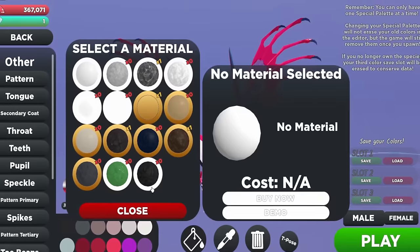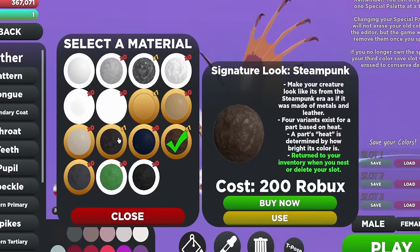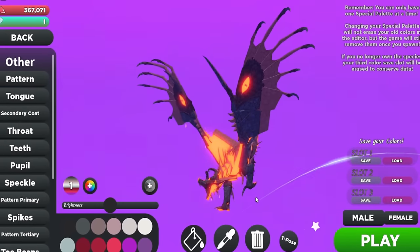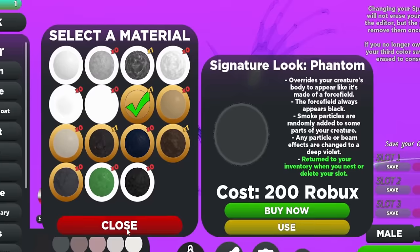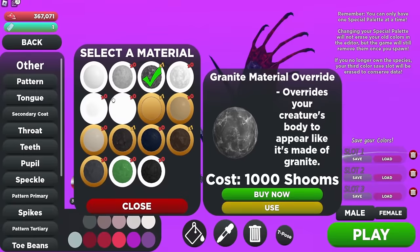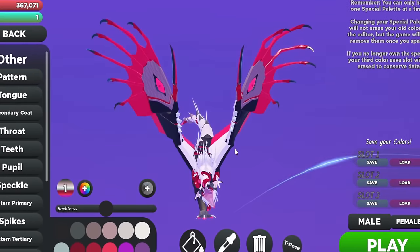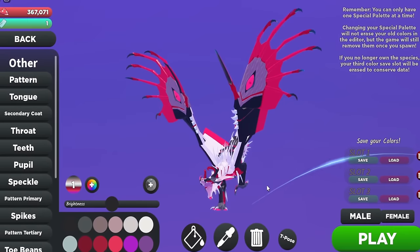So this is the vampire dragon. I really want to play and add all these cool palettes to it while surviving, but I feel like if I do, it's going to ruin the experience. So we're just going to go with the normal skin because the normal skin just always looks really nice.